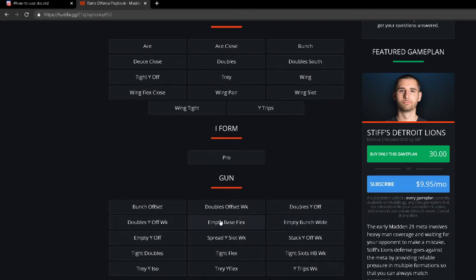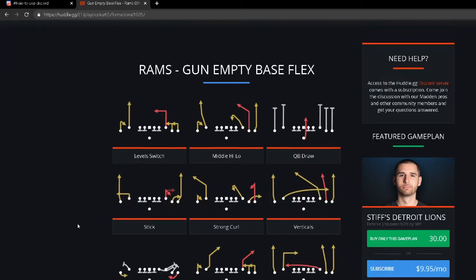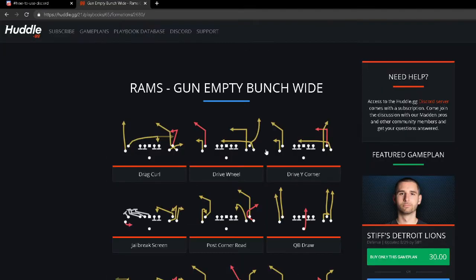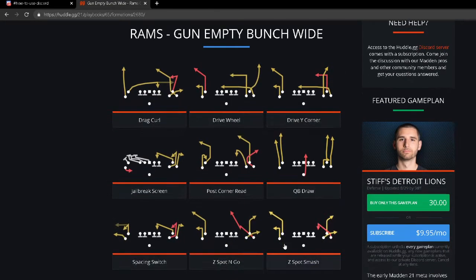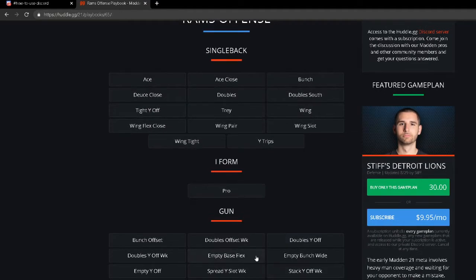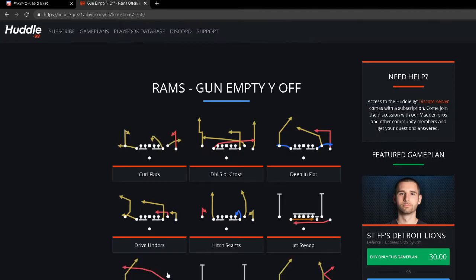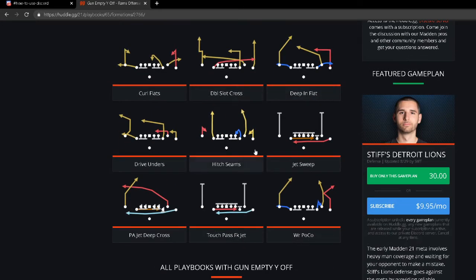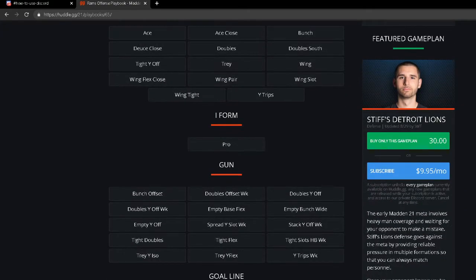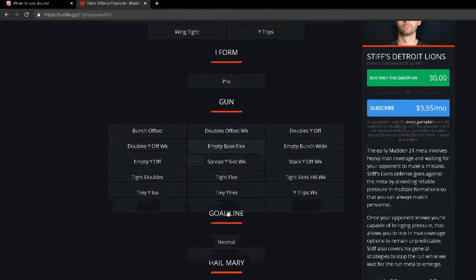There are no slouches with the Rams' empty sets either — three different sets from Gun Empty. They have Wide Receiver Screen, Wide Corner, Empty Bunch Wide (one of the most unique formations in the entire game), and Gun Empty Wide Off with a nice Jet Sweep, Touch Pass Fake Jet, and PA Jet. Try Z Spot and Go out of Empty Bunch Wide if you're having trouble beating man-to-man coverage. All in all, Rams are the number four playbook in Madden NFL 21.